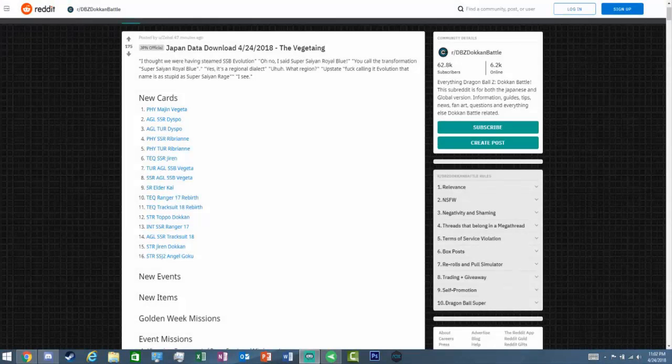Hey, what's up guys, Vasq here and welcome back to another video. Today we're going to be going over the new cards that are going to be coming from the Japan data download that we got today. We already knew Super Saiyan Blue Evolution, Royal Blue, or however you want to call it — I'll just call him Royal Blue or the new Vegeta — so we're going to be going over the cards that are coming out with him.